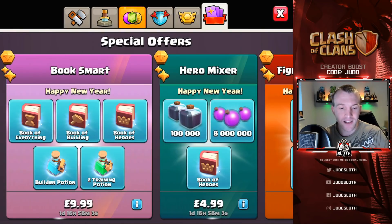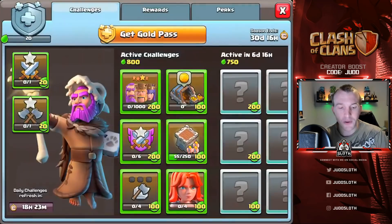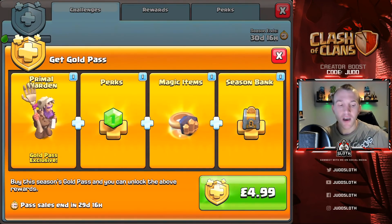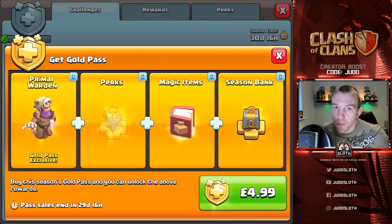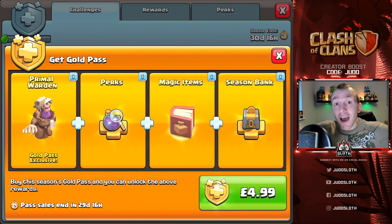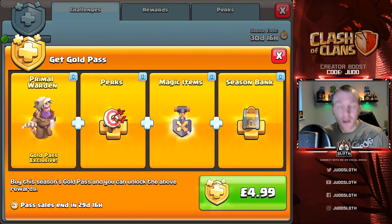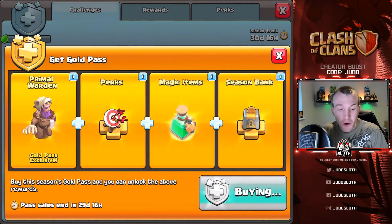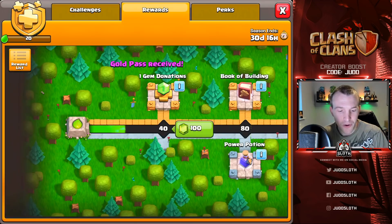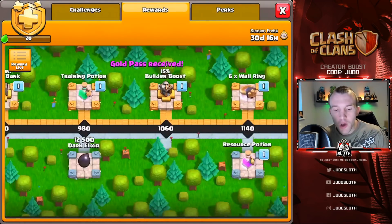Before we spend all of this gold guys, let's go and purchase that gold pass, make sure we get this purchased and get the new hero skin - because I just can't pass them up. Even if I didn't get any of the other stuff, I need the hero skins every month. Let's go ahead and purchase this. We've got the gold pass - I just need to purchase it on my other accounts now. It's so good value.